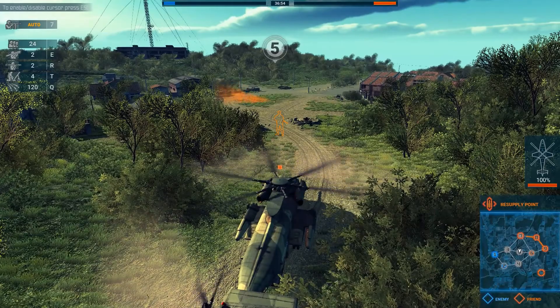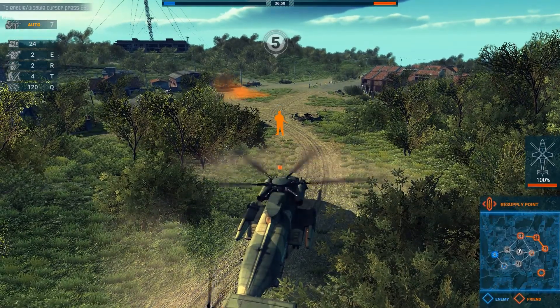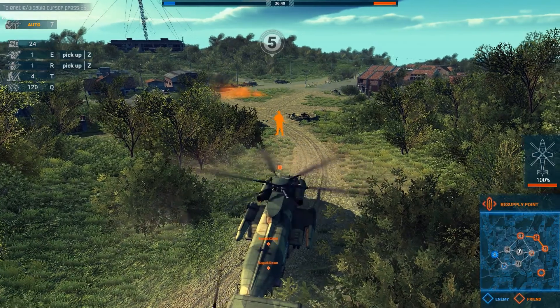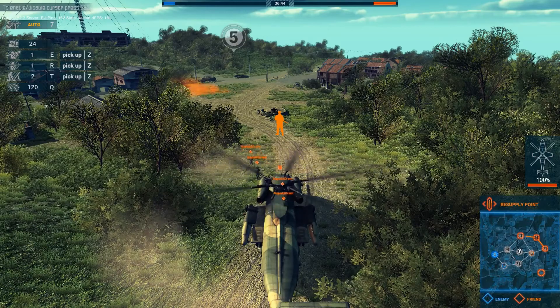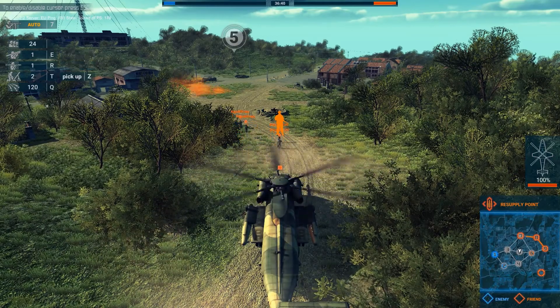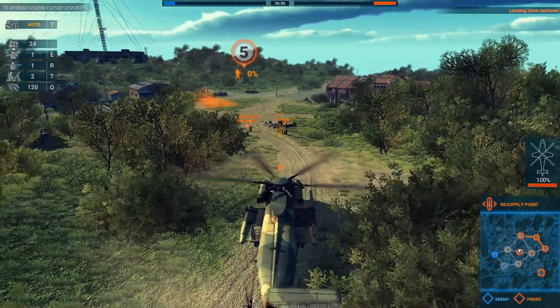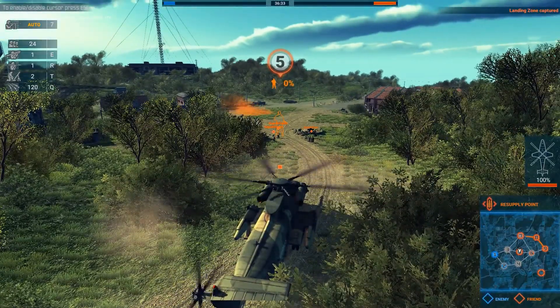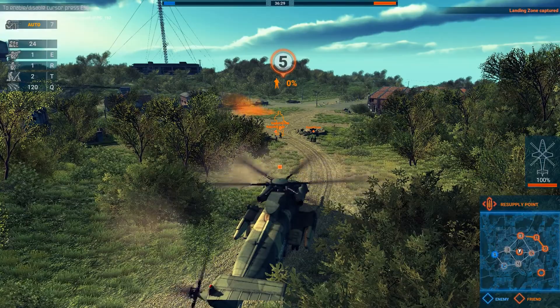Landing zones can also be captured by non-standard infantry, for example mortar teams, RPG soldiers, or manpads. If you just drop them inside the capture point, it will be captured. They will not man the AA position of the capture zone, but it will count as captured, and a tank column will move to that position if there is a connection.